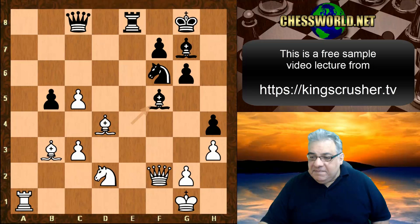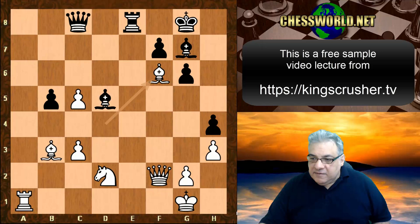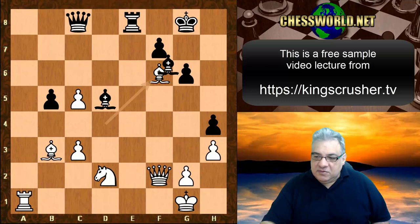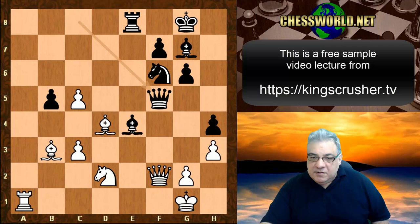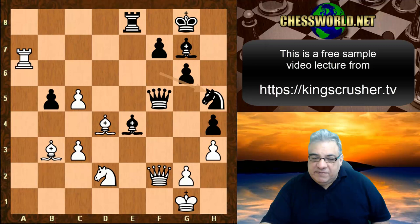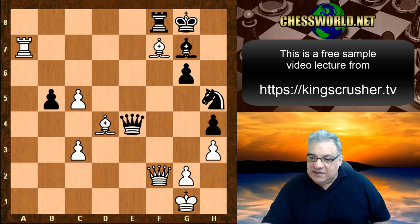We see Bishop f5. Bishop d5 is not possible because Bishop takes f6 is winning material — simple as that. If Bishop takes b3, we take on g7 and the bishop's hanging. If Queen f5 then we can intensify the pressure with Rook a6, putting pressure on f6. If Knight h5 we can go back to a7. Checkmate ends the game — if Knight takes e4 we crash through for an attack.